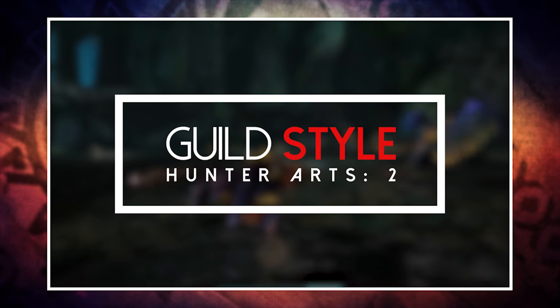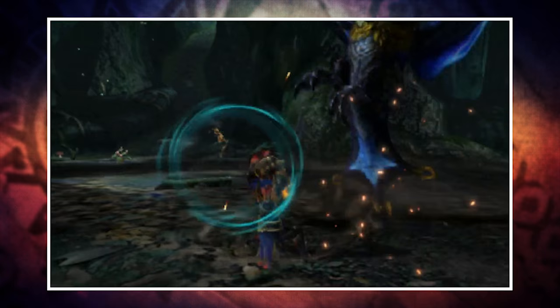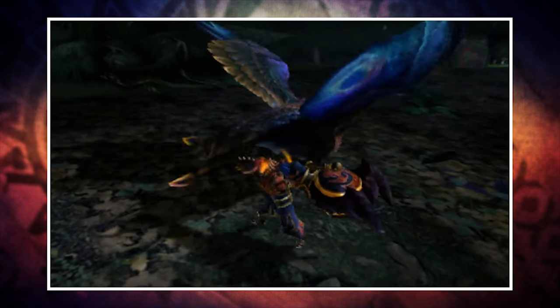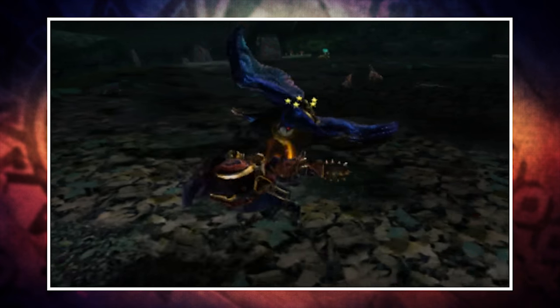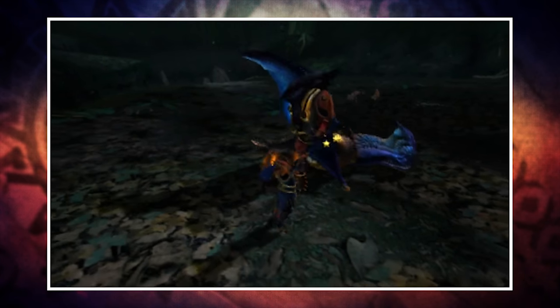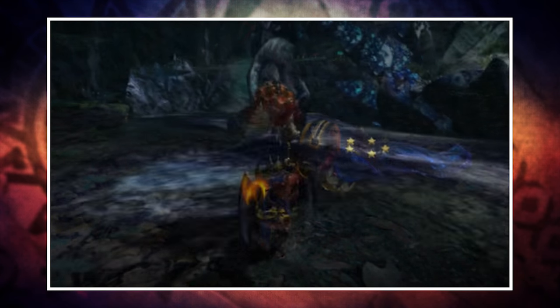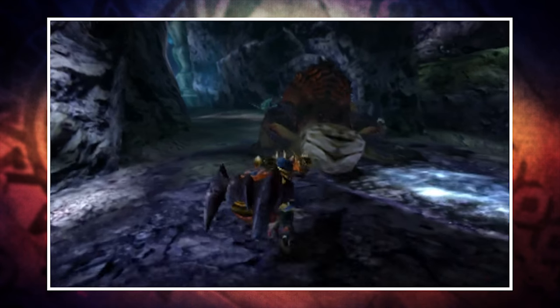Once again we find ourselves in Guild Style, as this will be your starting point and it will be what you're most familiar with if you're transitioning over from Monster Hunter 4 Ultimate. The main difference off the bat is that you also have the ability to equip two Hunting Arts, and there are some pretty awesome ones for the Hunting Horn, so this is definitely something to consider. Before I get into the actual moves themselves, I'm going to take a moment to explain how the horn works, just in case you're new to the weapon.